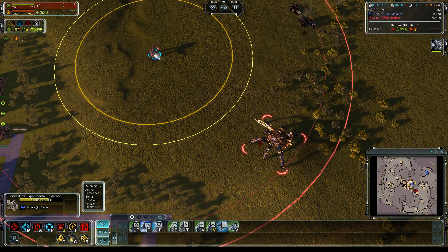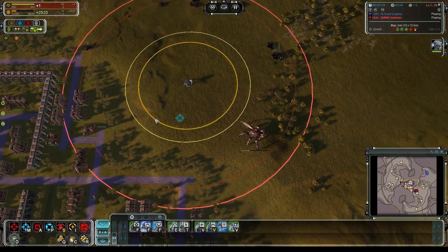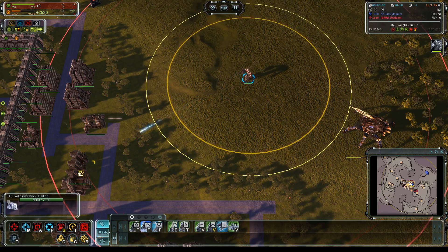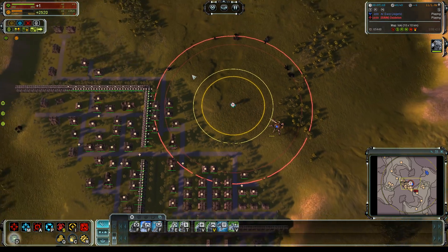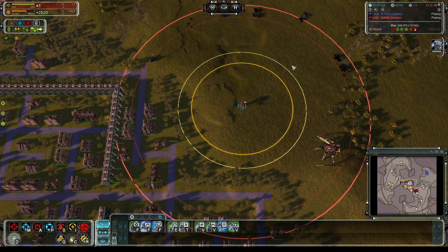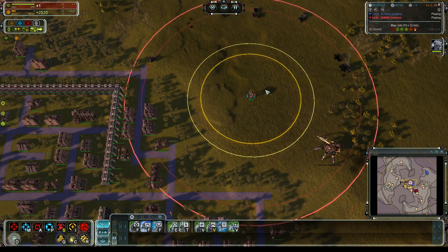So we can kill a Monkeylord with three shots. Against structures and ACUs the damage is unchanged: structures take 800 damage for 5,000 power, and ACUs take 400 damage for 5,000 power. Against everything else the damage scales.